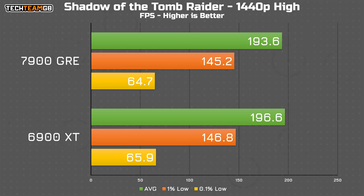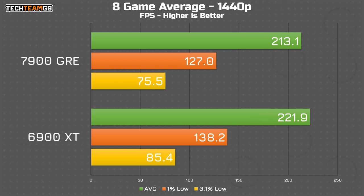Things do return to a close race with Shadow of the Tomb Raider, with the XT only holding a 3 FPS lead over the GRE. Taking the average of all 8 games, the 6900 XT comes out with a 221.9 FPS average versus the GRE with just 213.1 FPS average. That makes the XT around 4.2% faster overall, or 8.8% faster in the 1% lows, and 13.1% faster in the 0.1% lows — that's kind of a lot, considering the spec is so similar.